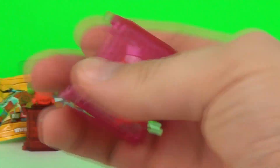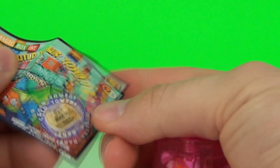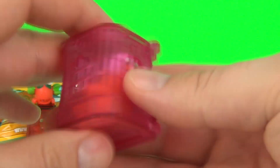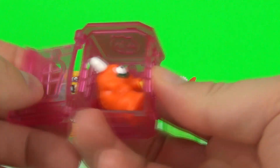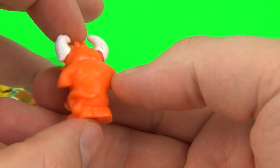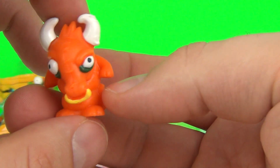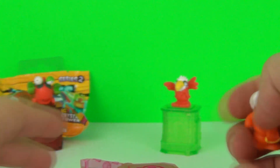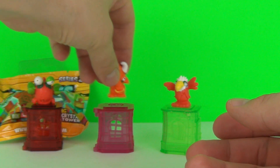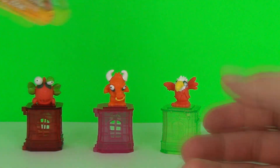We have a different colour again — this time we have a pink tower. And what collector's sheet do we get? Number 3, already have that one. So there is your tower and your Zomling. This one is very cool — a bull. Very cool and very squidgy. Love the pink Crystal Tower on this one. So we have red, pink and green so far.